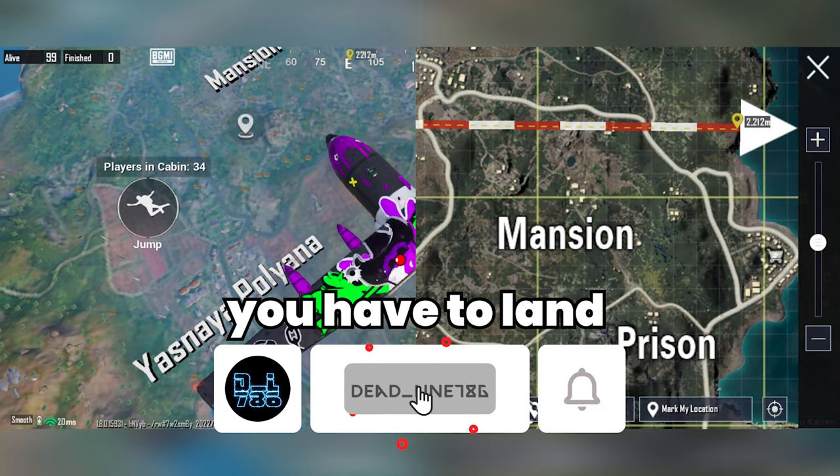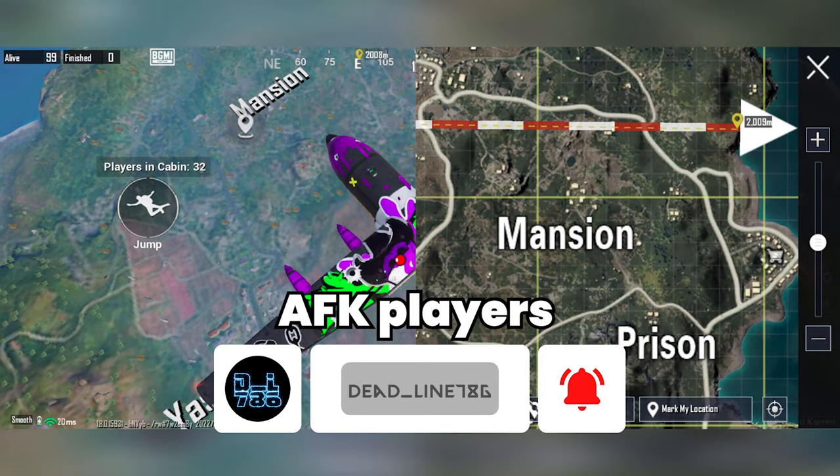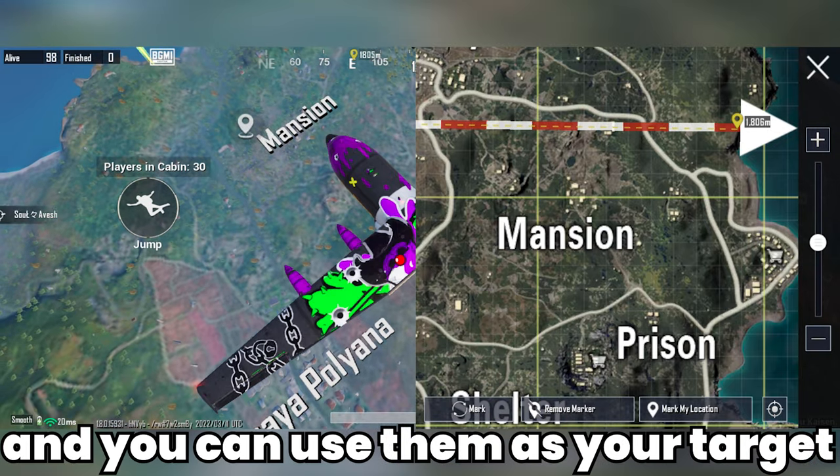The easiest way to get Deadeye is to land on the corner of the map. AFK players will automatically drop there, and you can use them as your target.